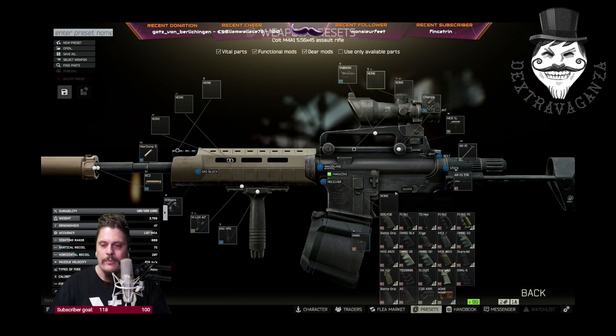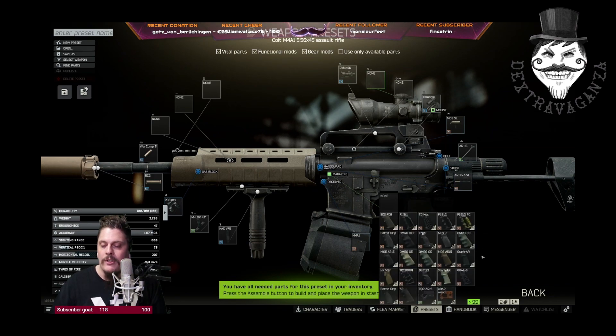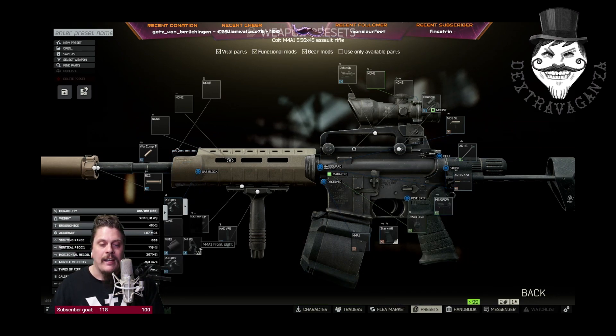From Peacekeeper Level 1 you can buy a KAK vertical full grip. For the pistol grip you have so many choices — the world is your oyster. You can compare what's cheapest: for example the Hogue overmolded rubber grip in any color, or Stark AR rifle grips which are very good and very cheap.